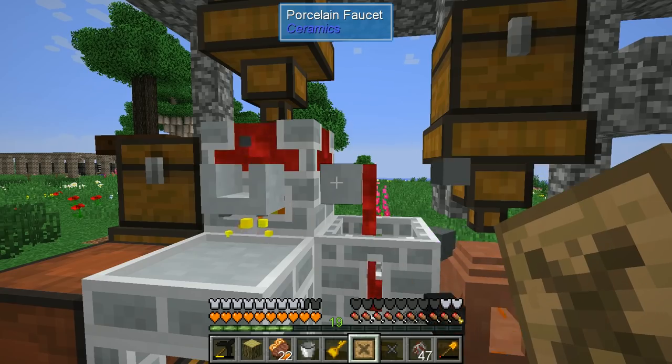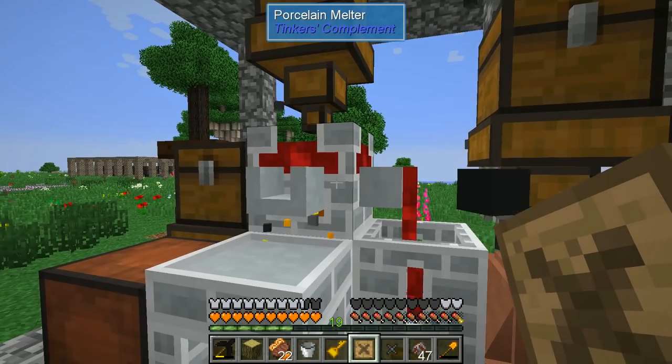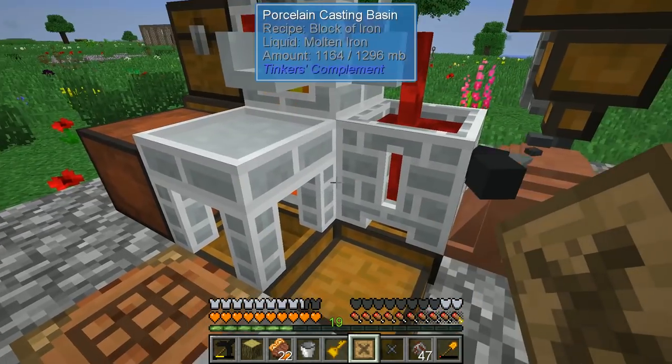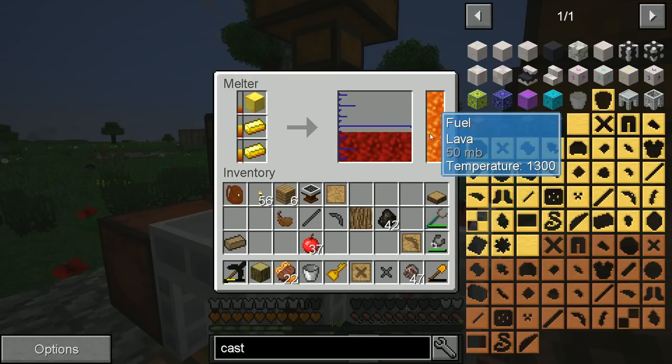I'll go ahead and just pour these out into two blocks, and then we'll get some more gold up here. The block of gold can be melted down now because we're dealing with the higher temperature tank. 15 millibuckets — so maybe it doesn't use it entirely up, or just uses stuff up very slowly. We have some gold in there — that's great news.